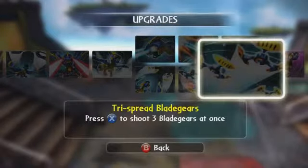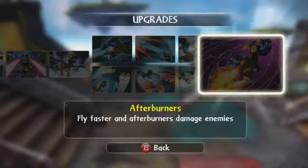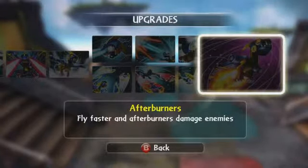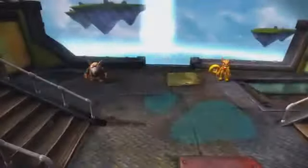Cool. Blade Gears do more increased damage and explosive Blade Gears. Tri-spread Blade Gears — press X to shoot 3. And this guy has afterburners: fly faster and afterburner damage to enemies. Cool, kind of like Mach 5.